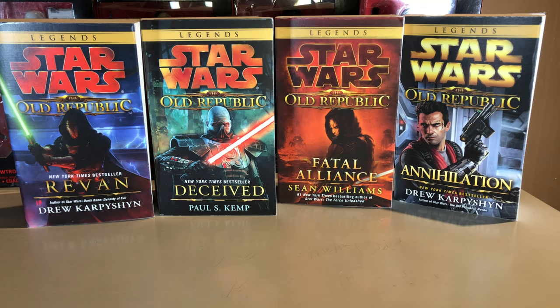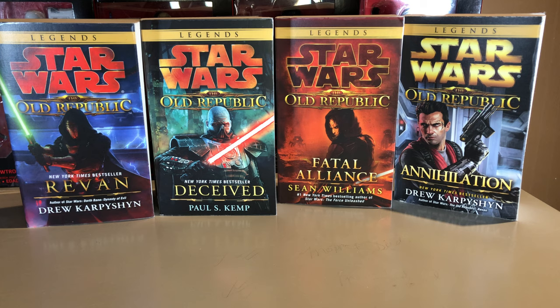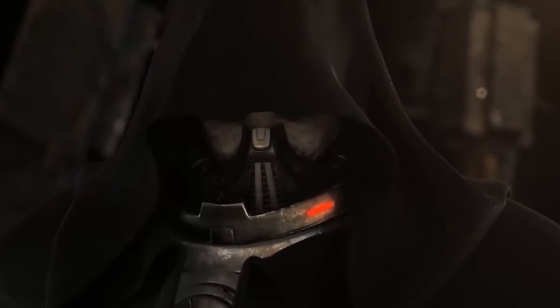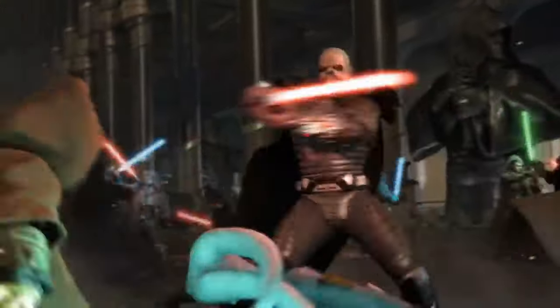Darth Malgus is the villain in the book and he's just awesome. He kind of reminds me of what Bane would look like if he became a Sith Lord, and they definitely borrowed heavily from the Darth Vader design, but he was still a cool villain. There's one scene in this book depicted perfectly in film format — it was actually used as a trailer for the Old Republic video game, and the way it was described in the book was pretty much exactly how it appeared on screen.